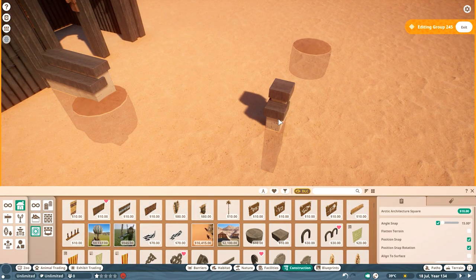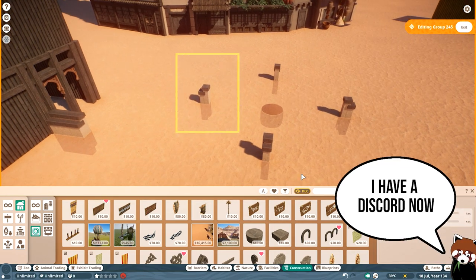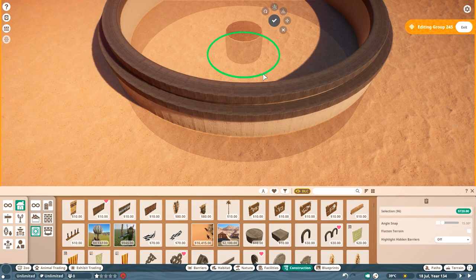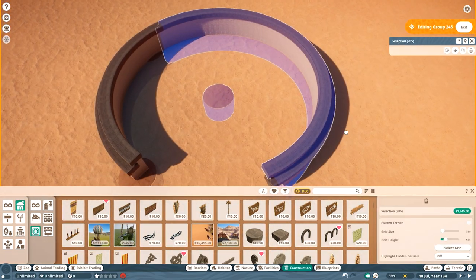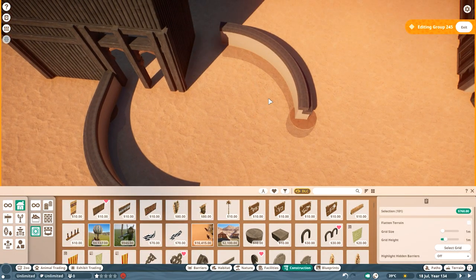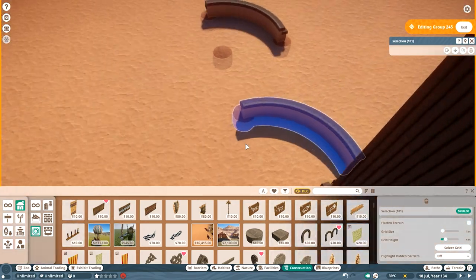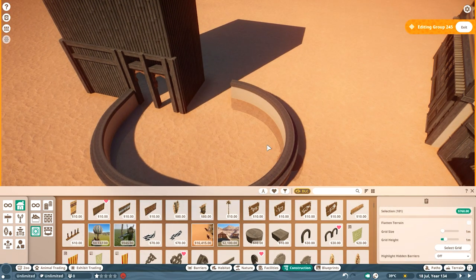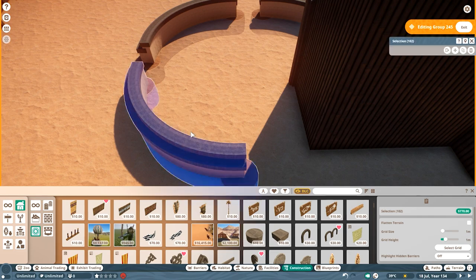Even if you want to build something realistic, you basically can't. If you want to build a realistic den or burrow, the animals are not going to use it because most animals in Planet Zoo 2 have a ridiculously huge hitbox. If anything is blocking that hitbox — which is always larger than the actual visual appearance of the animal — the animal will see that area as non-traversable. Burrows and dens are usually not larger than the animal itself at least at the entrance, because that's what makes it safer for the animal.